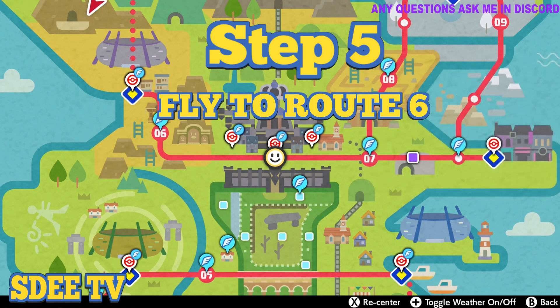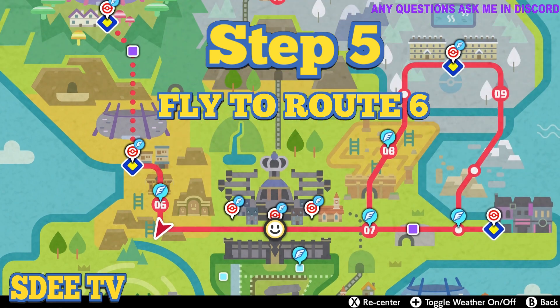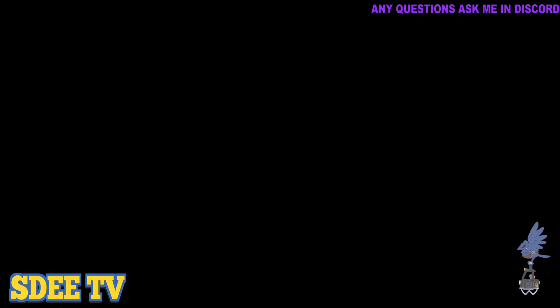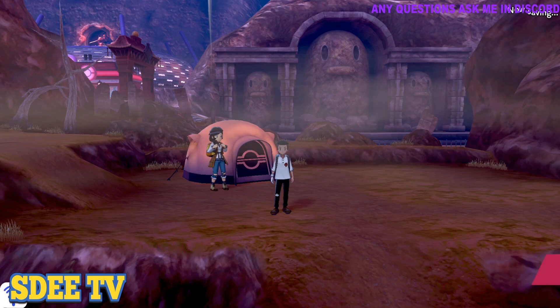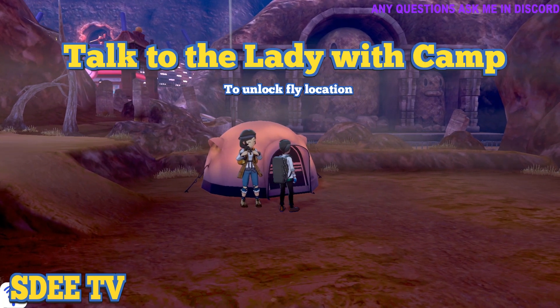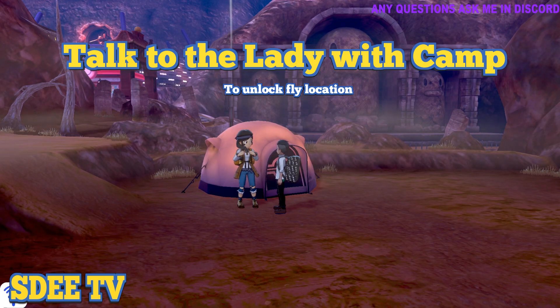Step 5: you will need to fly to Route 6. In order to fly to Route 6, make sure you talk to this lady at the camp and you will unlock this location.